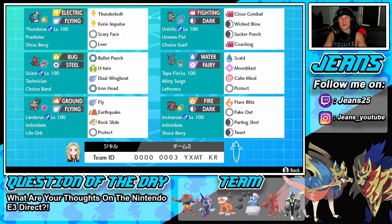Thank you guys for all your feedback — it really does go a long way. Starting off with this team, we got Thundurus in the top left corner. This one is a support build that everybody's been using recently and it's really strong and powerful overall. Prankster ability, Sitrus Berry as item, Thunderbolt for a special attack move, Eerie Impulse to drop special attack, Scary Face to lower speed, and Leer to get that defense drop to help out ally Pokemon like Urshifu and Landorus.